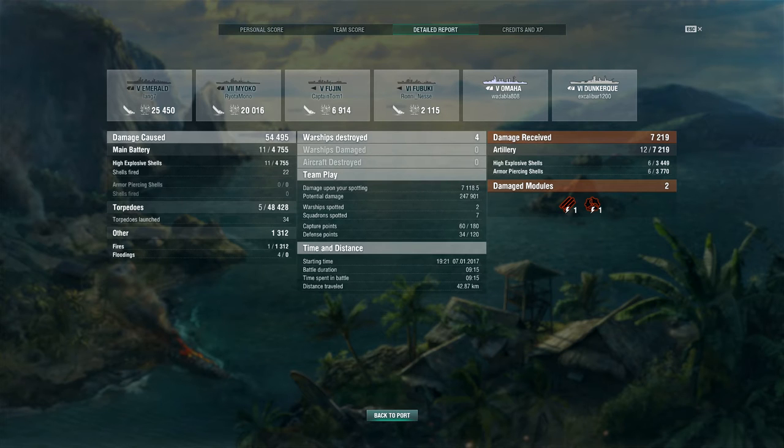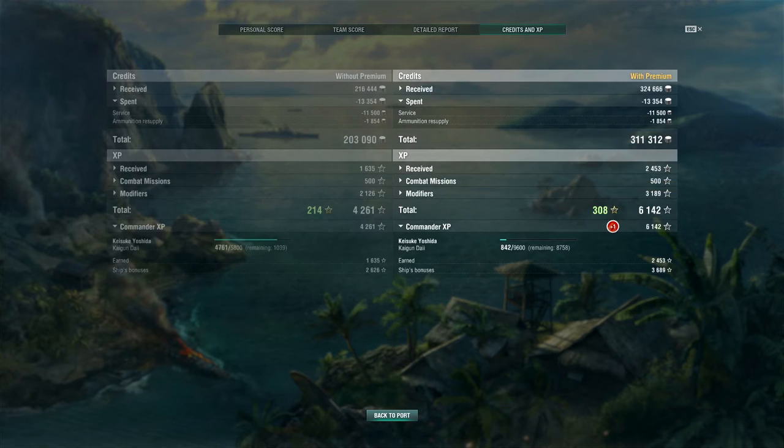After everything is said and done, we earned 311,312 credits, only spending around 13,354 — so this was a very good money game. I am sad to see my Minikaze gone since I did sell her, and she also got nerfed. But it's nice to essentially have the Minikaze again. There are several tweaks and differences between the two, but it's fun to have the essence of the Minikaze once again.